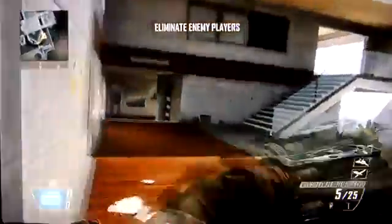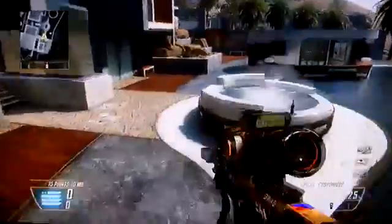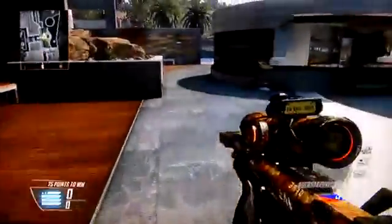So when you spawn, just come round here, jump on there, and down here — and then here's the basketball court.